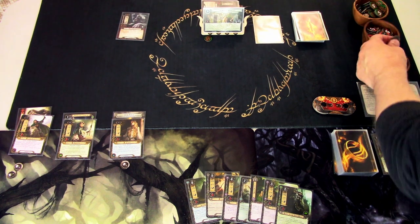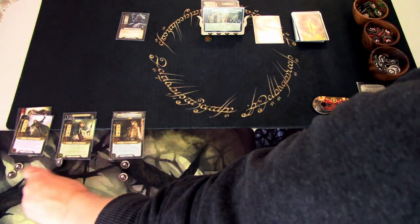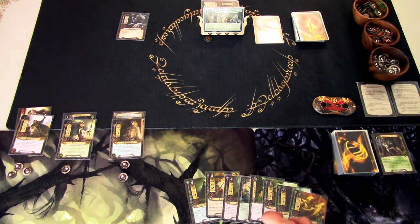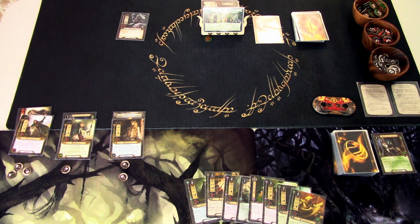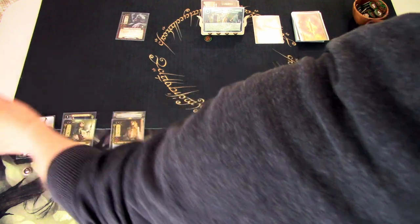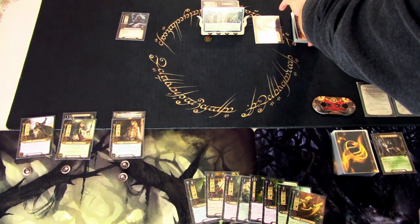Round 2: we add resources and draw Gleowine. The Wild Warg will engage us this round for sure. I spend 2 resources to remove the Guilty Conscience attachment, which slows us down quite a bit, but it is what it is. Then I play Unexpected Courage on Theodred so we can quest and fight with him.